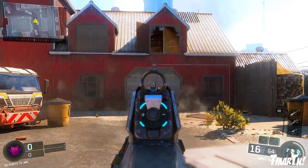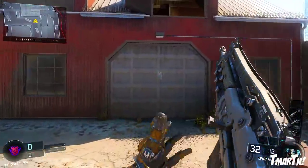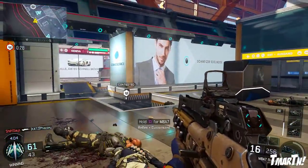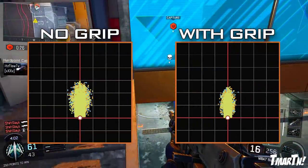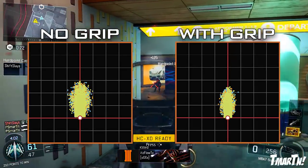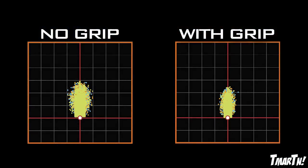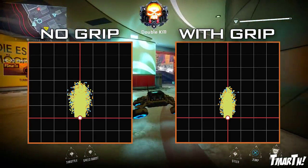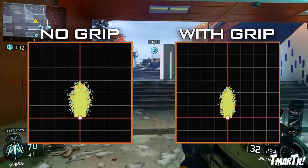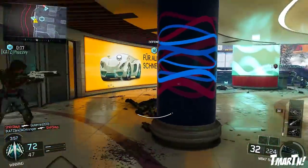You guys can see right here the thing barely moves. One note I want to make is I see a lot of people running grip on their M8s, and it's something you might want to rethink. On the left is a recoil plot for the M8 with nothing on it, and on the right is a recoil plot for the M8 with grip on it. As you guys can see, grip does make the recoil pattern a little bit smaller, but is it really worth it? Most of the time, no — unless you're at super long distances. So save that create-a-class point and use it on a different attachment or perk.